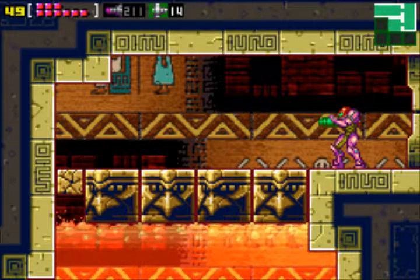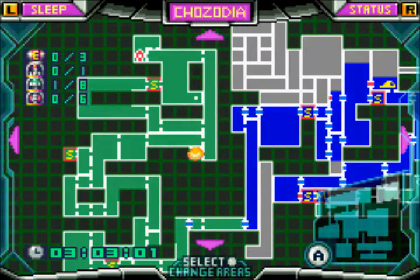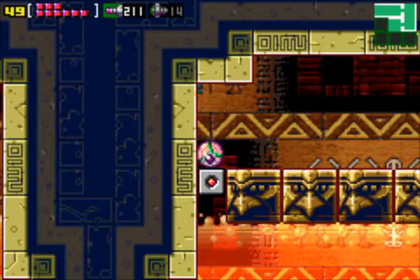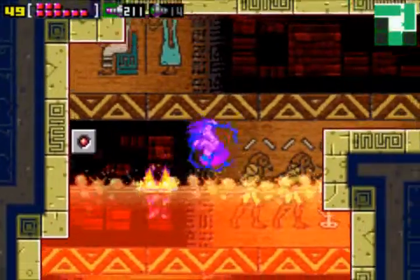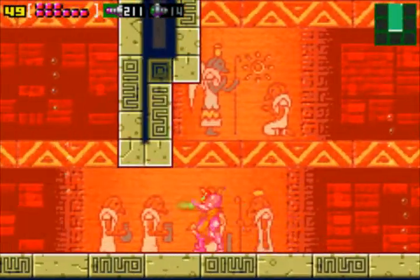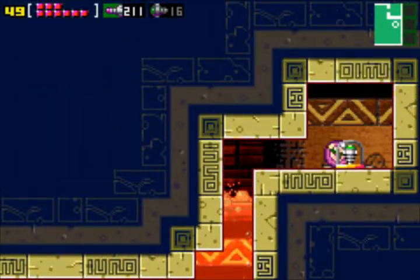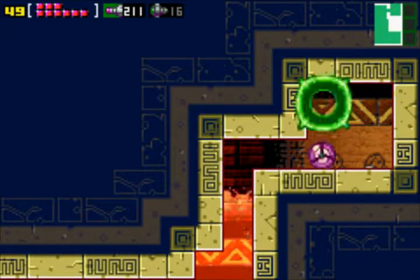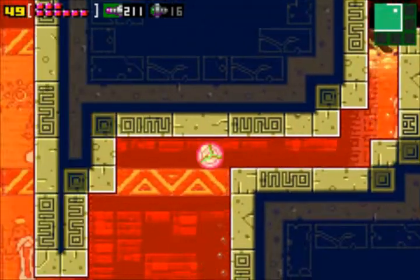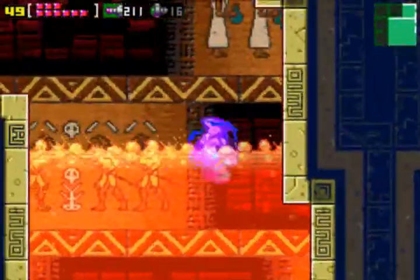The third ability we got is our space jump — basically we can jump an unlimited number of times in the air. Wall jumping is now kind of obsolete since we can just jump unlimited times in the air. One important thing about the space jump is that our screw attack is also being executed when you jump repeatedly, so you can also damage enemies this way. Yeah, I like this suit — it's really really OP. Everything is much easier now and the game won't be hard on us from here on.